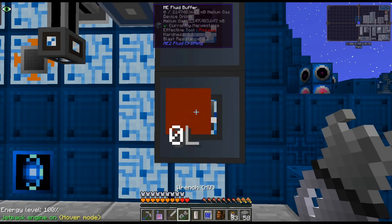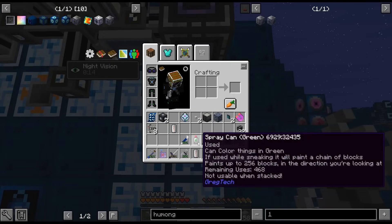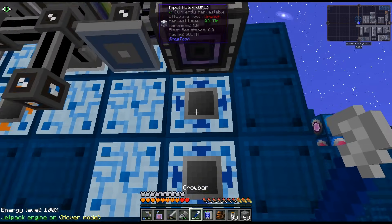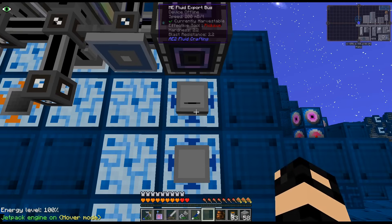I prefer the other way, I think. It just lets me access these hatches. I don't like having them kind of hidden where I can't access them. So I think we'll do this.